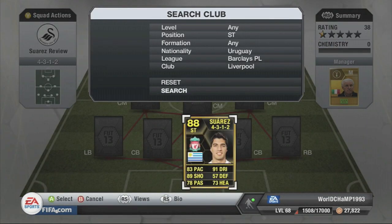His second in-form card face stats are as follows: he's got 83 pace, 91 dribbling, and 89 shooting being his two standout stats. He's also got 78 passing, 57 defending, and 73 heading — so all-round card face stats are pretty beast seeing as he is a striker.